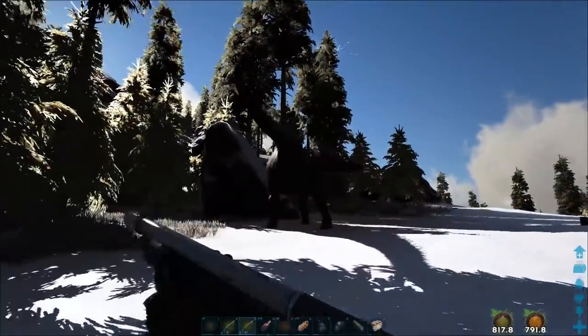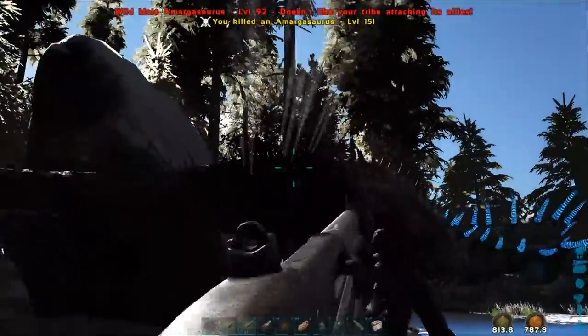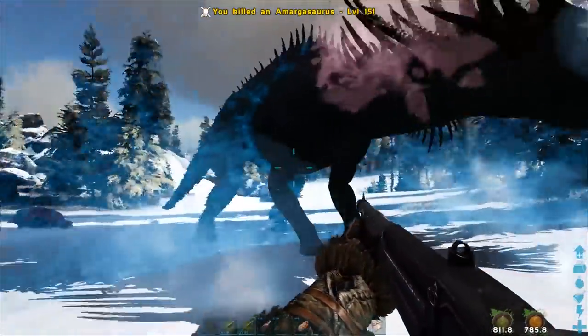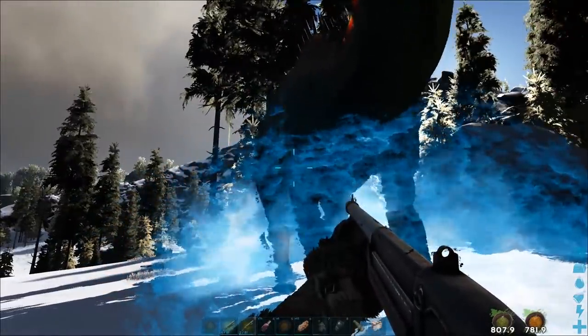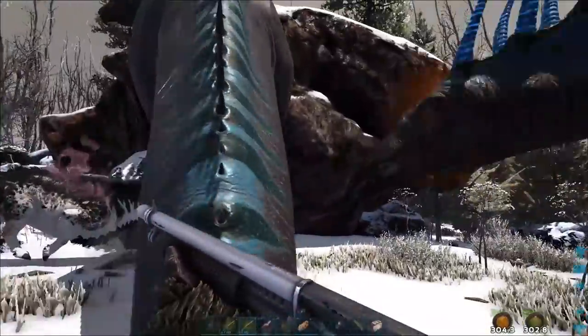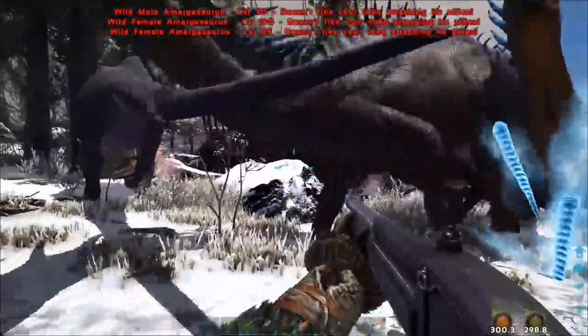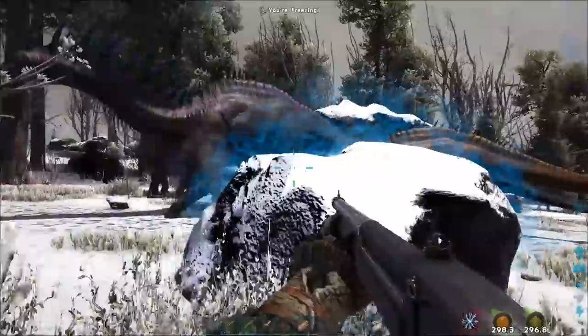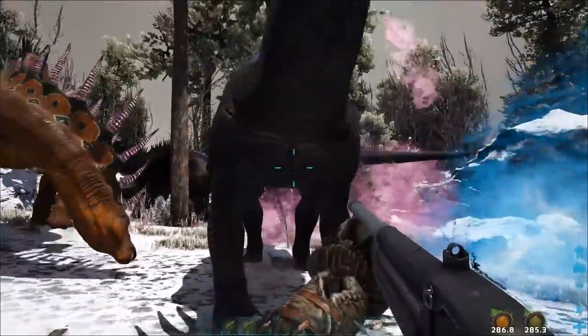If you start to tame one then damage or kill a wild one, your tame won't like it and will attack you. The taming bar will go and it will cancel the taming. That's the same if you have a group of them — if you accidentally shoot one of them, they will fight the wild creature first and when that's done they'll all turn on you.